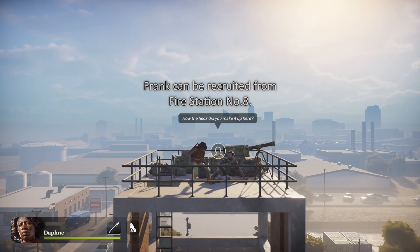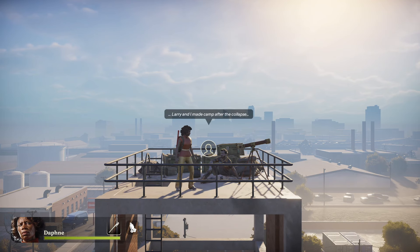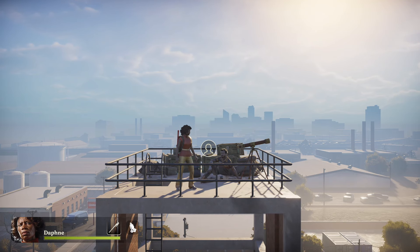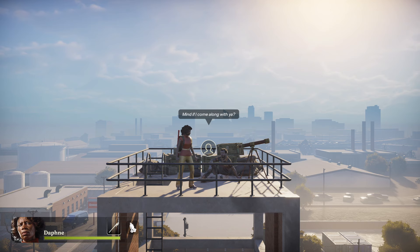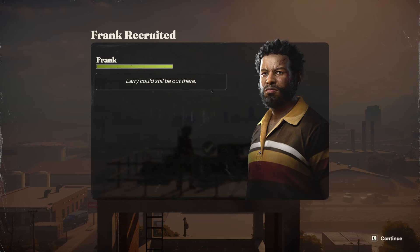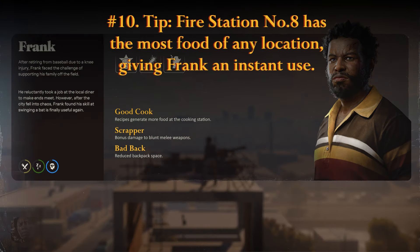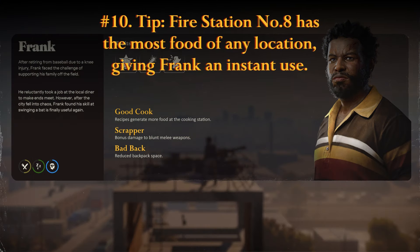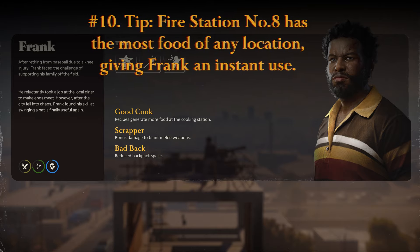Frank can be found at the back of Fire Station Number 8, but you'll need a lockpick to get to him. If you didn't start with Daphne's Good Cook perk, you might want to race over to Frank to take advantage of his cooking skills as soon as possible. Scrapper is nothing to write home about, but Bad Back makes you never want to send him to the field. Fire Station Number 8 has the most food of any location, giving Frank his moment to shine in the kitchen.